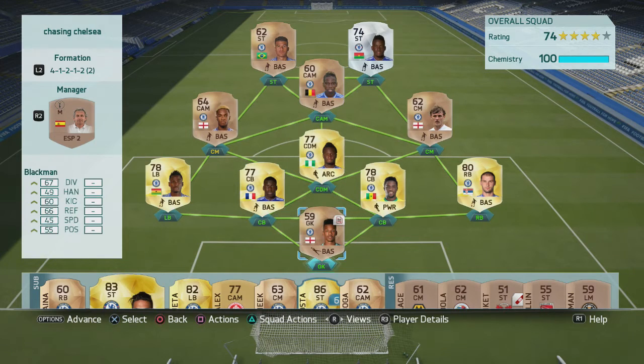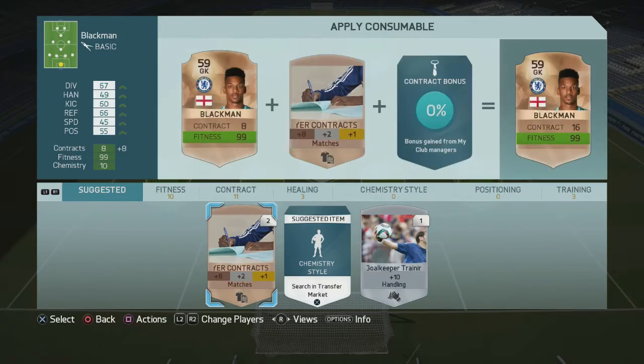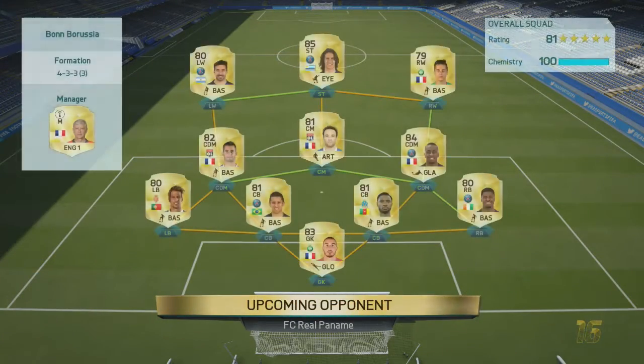We moved the listed items on and then went into the squad, rotating the side once again. Jamal Blackman needed a contract, so we went ahead and applied him a bronze contract that we picked up in the pack. Then we moved on into the next game.